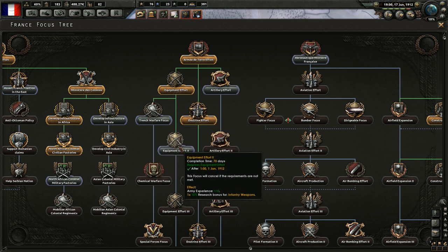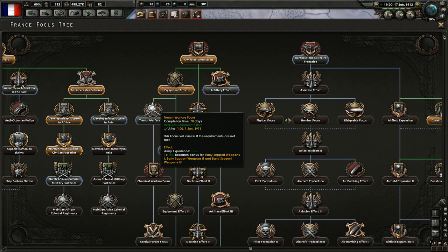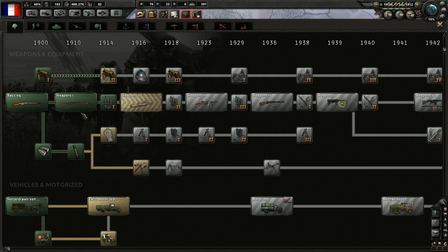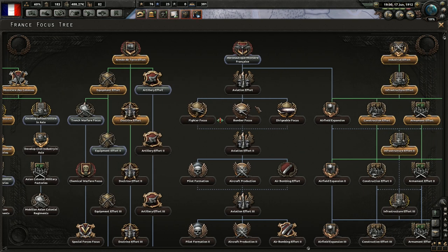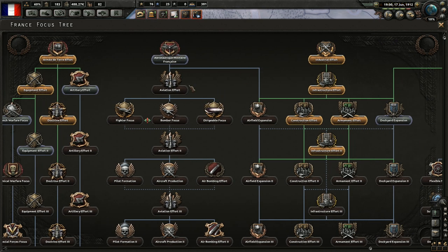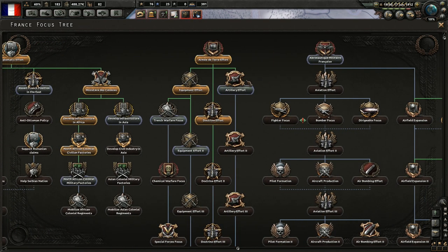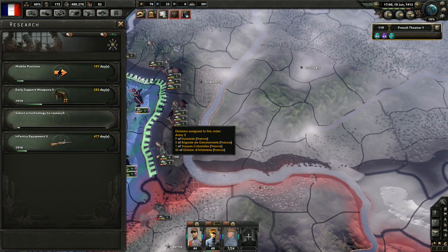Focus is done, so let's keep working towards removing the disjointed government modifier. Liberty ethos gives trade deal opinion factor plus 20% — that's not as important. I wouldn't mind more political power before we continue working on this. Artillery effort, trench warfare focus, equipment effort — 15% research bonus for infantry weapons, a little bit too late for that but we can use it in the future, plus 10 army experience. Let's actually grab artillery effort to keep working on artillery techs a little bit faster.